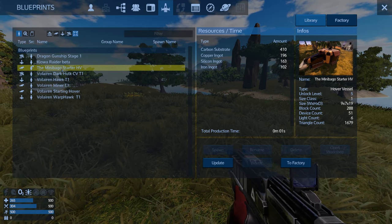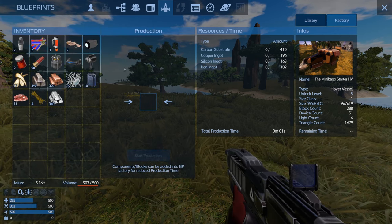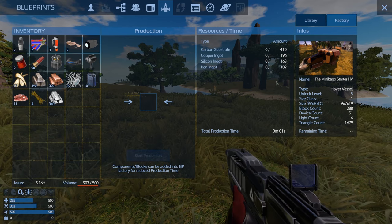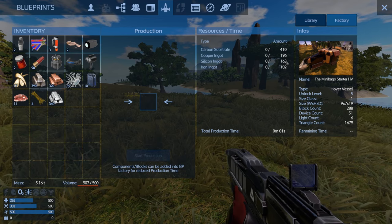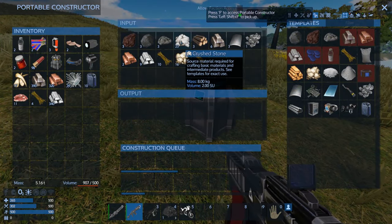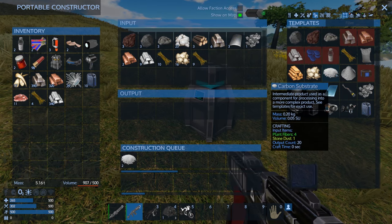Click on Minnebego, go to factory right here, and hit the 'to factory' button. This is the production window — you throw materials into this and it produces the vessel. It's asking for 102 iron, 163 silicone, 196 copper, and 410 carbon substrate. So we're going to have to make some substrate. Make sure you have crushed stone in your survival constructor, go to components, and hit carbon substrate. You're going to want about 400 of them — so about 20 or 21 batches.